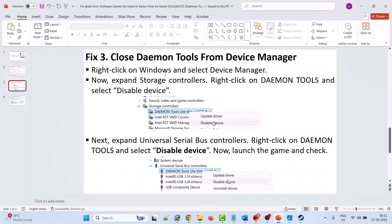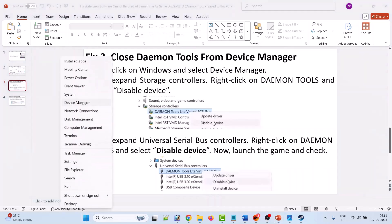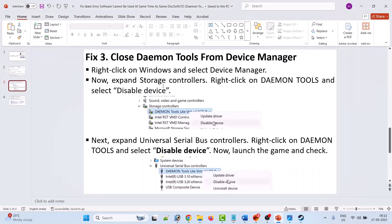If the problem is still not solved, close Daemon Tools from Device Manager. Right-click on Windows and select Device Manager, then expand Storage Controllers, right-click on Daemon Tools, and select Disable Device. Next, expand Universal Serial Bus Controllers, right-click on Daemon Tools, and select Disable Device. Then launch the game and check.